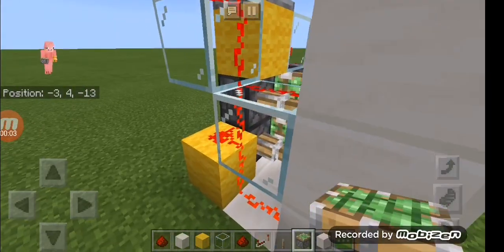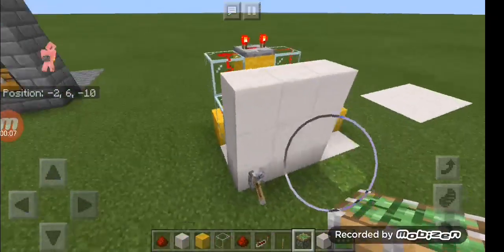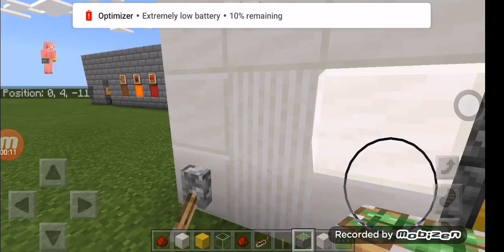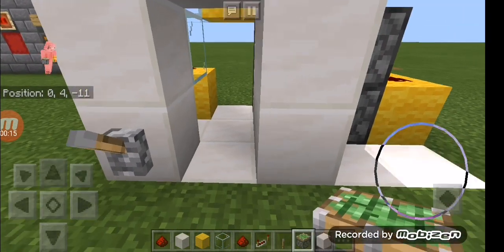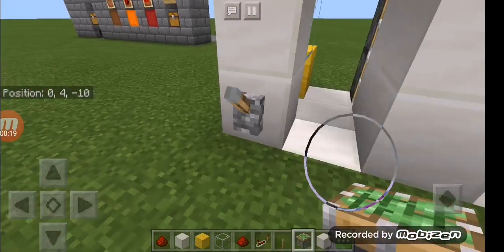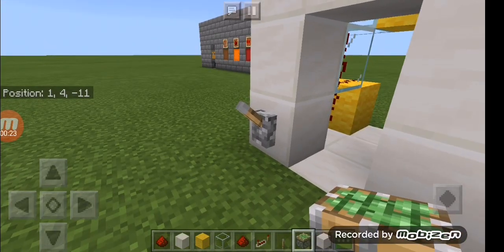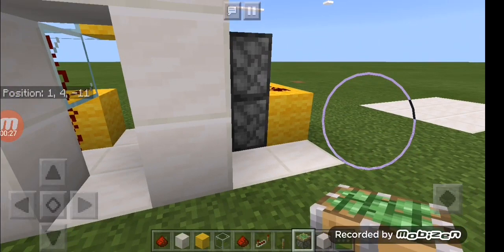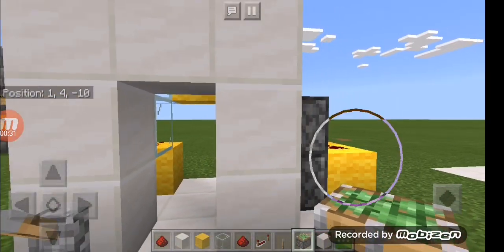What is up everyone, welcome back to the redstone tutorial world. Today we have the world's most simplest flush piston door. It is very simple and very easy to make, and I will show you how to build this in my video. If you guys enjoyed, leave a like, and if you really liked it, subscribe. Let's get to it.